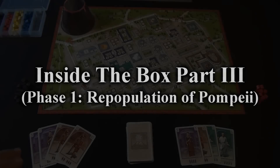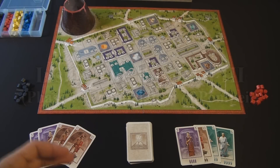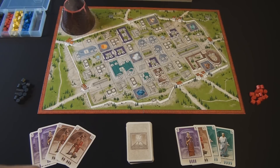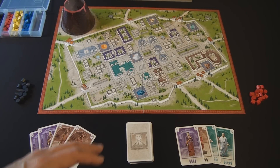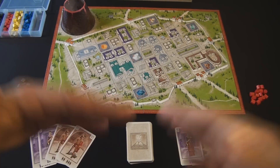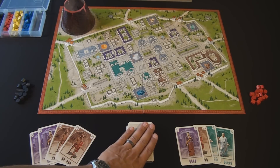When you start playing the game, the deck is constructed in a specific way: omen cards are mixed in at a specific point and the eruption of Vesuvius card is placed at a certain area so everyone gets to play enough people into the city before it erupts. There is some chance and variation in how the deck is organized, but it does have to be set up deliberately.